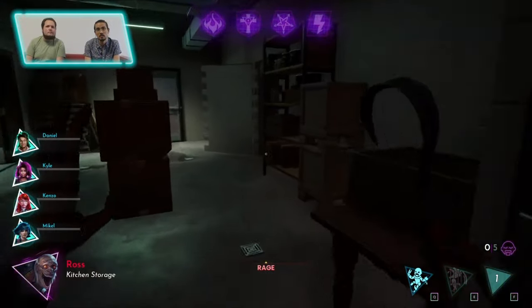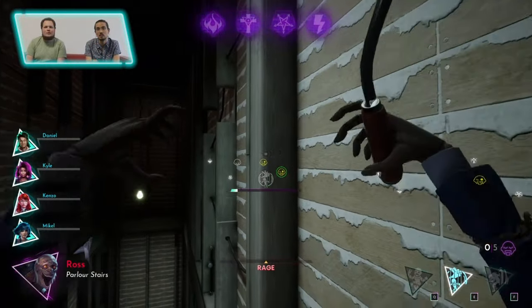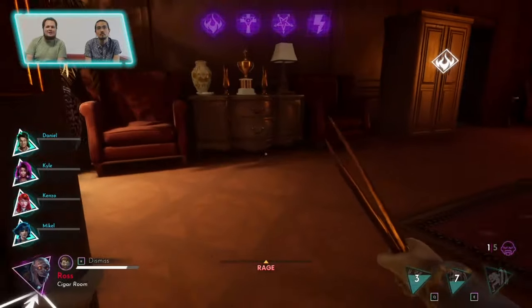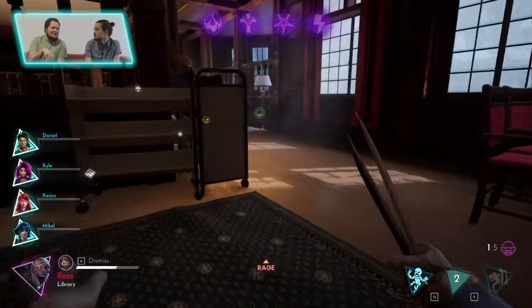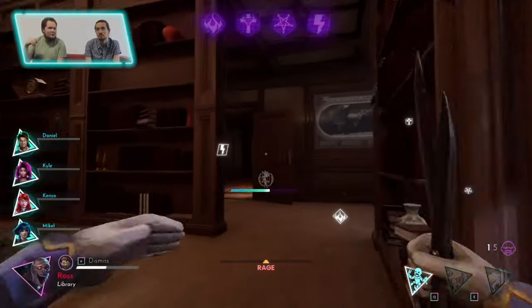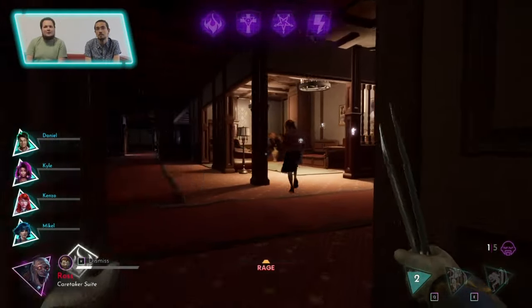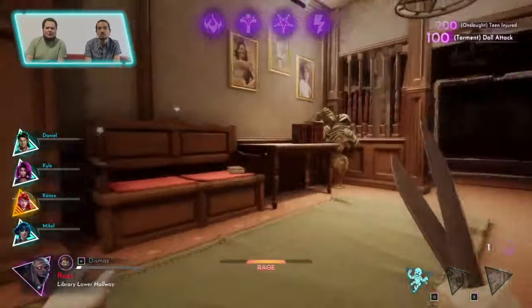Back in the body here, moving to sort of the corner of the map — this is intentional, trying to get out of the center of the map. As Dollmaster, the teens have to hunt you down and listen for the little lullaby that plays while you're possessing dolls and try to find your body, because your body is what they're actually trying to damage with their weapons. The more you can keep moving and stay on the edge of the map, the harder it is for them to find you.